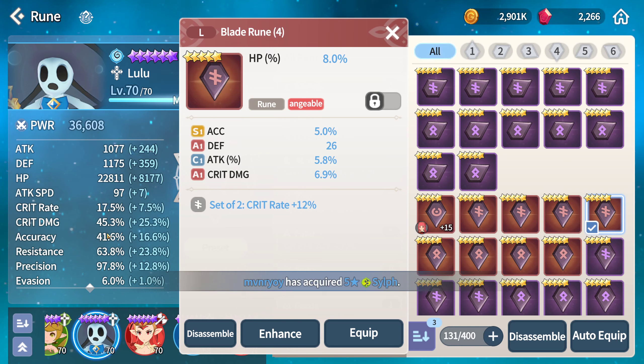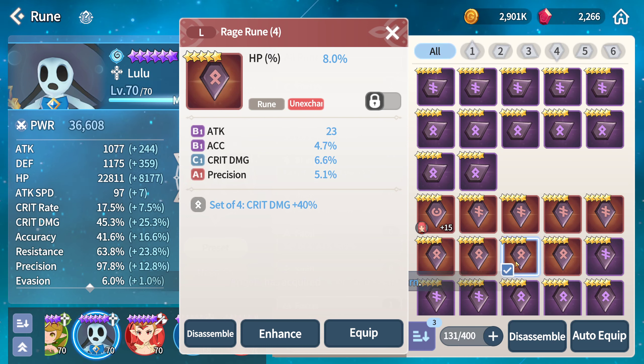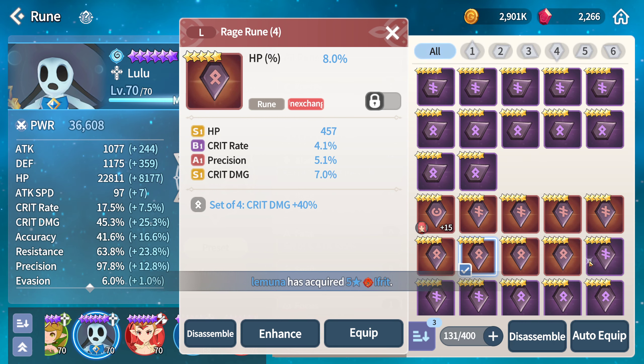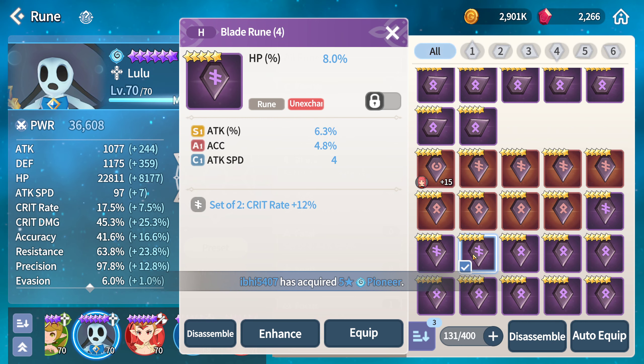We're already at 63% resistance, so that's always good. The reason you want resistance and evasion on your supports is so they don't get CC'd, so you can keep cleansing. It also means they don't get auto-attacked to death by certain assassins — it makes them a little bit harder to kill. And defense percent is important because they're going to get jumped straight away.